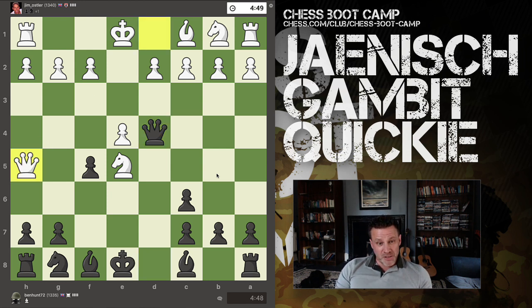My opponent blunders with queen h5 check, and it looks very, very natural. But I can block with g6 now. This is a very, very common pattern and I need to remember this one.